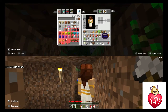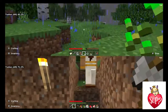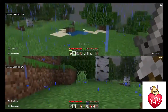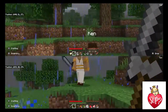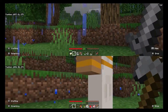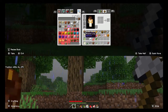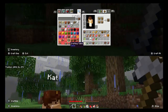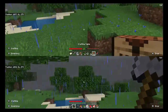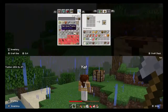It looks like it's raining in the game, which is funny because in the real world it's snowing where we're at. It's always fun to build a house while it's raining. Ken asks if there can be monsters — yes, there could be monsters in the rain.